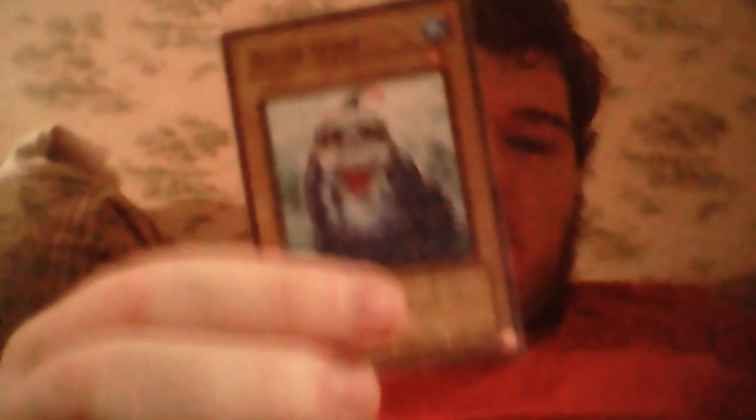2 Exodia the Forbidden One, 2 Left Arm of the Forbidden One, 2 Right Arm of the Forbidden One, 2 Left Leg of the Forbidden One, and 2 Right Leg of the Forbidden One. The Tricky. Kariba. Water Spirit — I don't really see Yugi using that one, I just needed tuners.